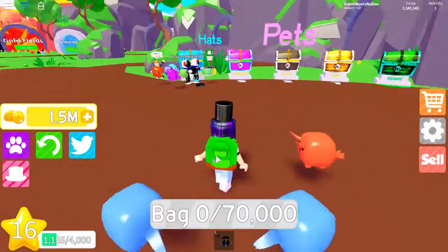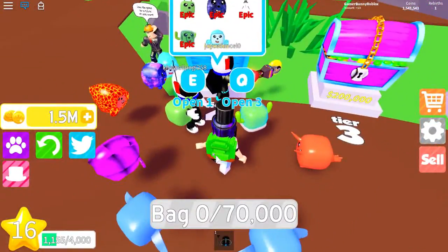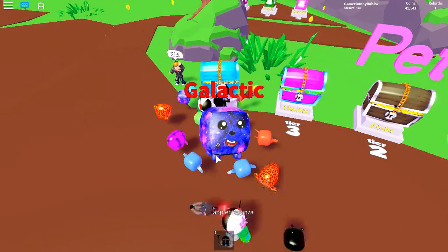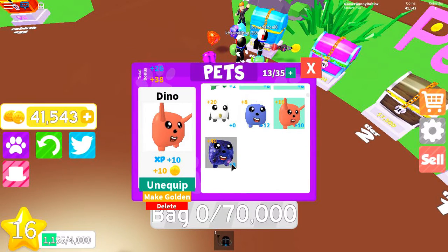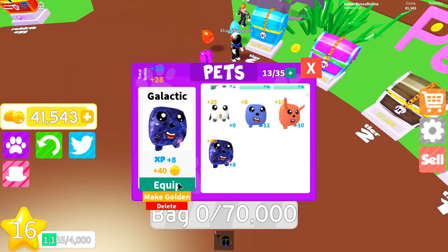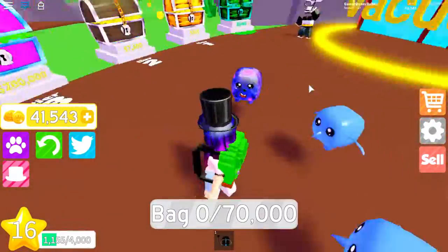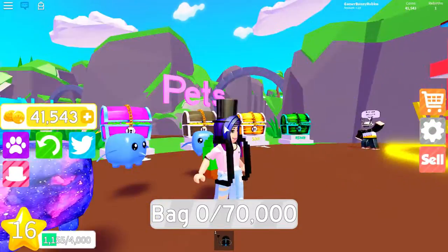Now I can finally get one pet. I'm opening this chest and I got at least a galactic — so super duper cool! It gives plus 40 coins. I'm gonna unequip the dino and equip my galactic one. It's like purple, like a galaxy — look at that, super duper cool.